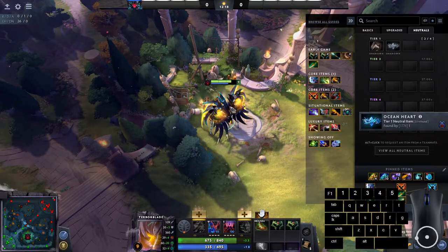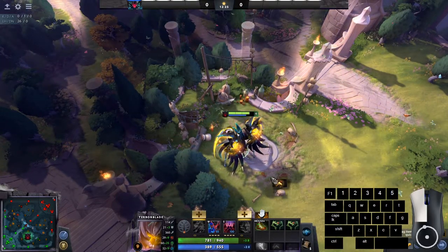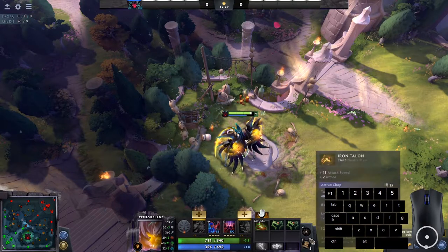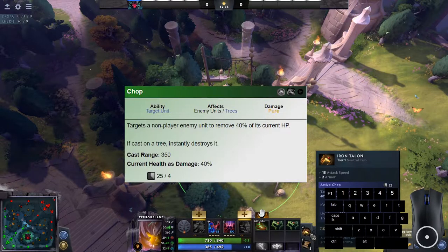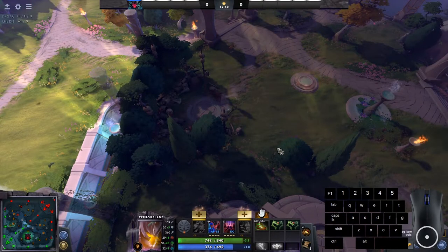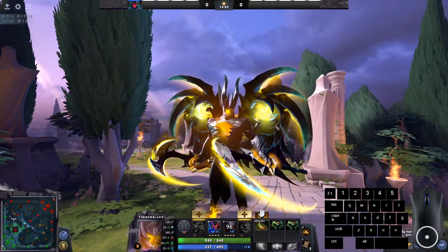On neutral items — the Iron Talon is still great even after the 7.27 nerf: 15 attack speed, 2 armor, and the active removes 40% of max HP (used to be 50%). Take this to an ancient creep camp and you can use it on the ancients — it literally allows you to take ancients so much easier.